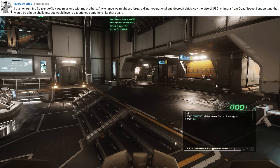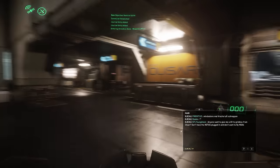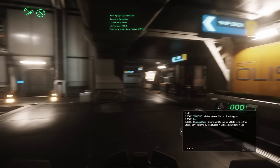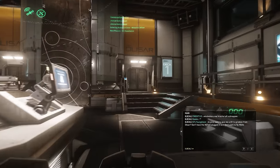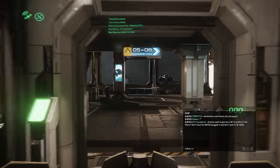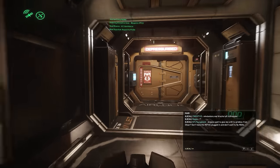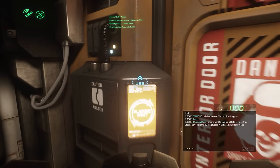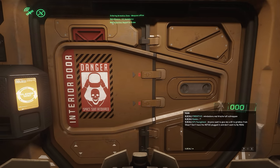I don't know what the Ishimura is — I never played Dead Space — but I can tell you that we know for a fact there are going to be derelicts in space that you're going to be able to run into. CIG has already talked about the ability to find a derelict Bengal carrier, which is like a kilometer long. I'm mixing up the dreadnought and the Bengal on the length right now, but either way, massive ships are going to be available to be found.